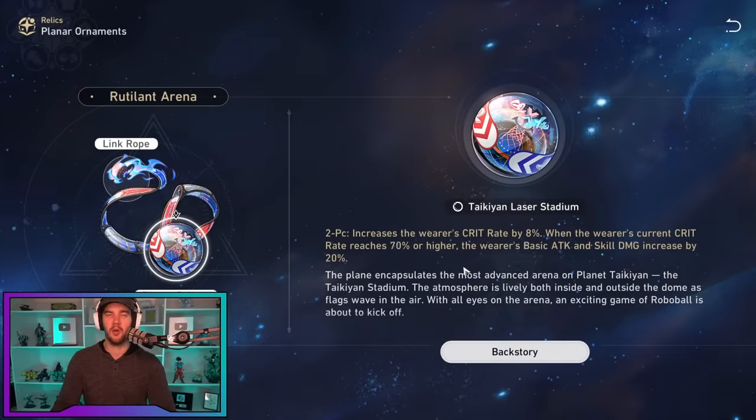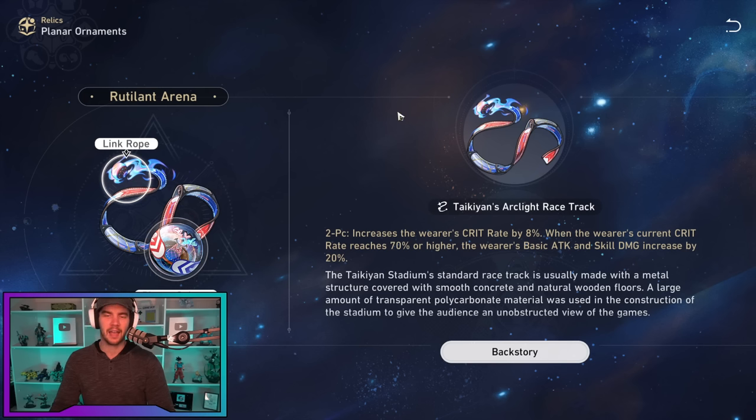For the orb, it's a no-brainer — you want ice damage. As mentioned, she has no other ice damage in her kit, so you want to stack as much as possible through relics and the orb. For the rope, attack is still the best option. Energy regeneration could become viable in the future if we get supports that offer extra energy, but currently she has to land too many kills and get hit too many times to make it a massive difference — attack is the safer bet.